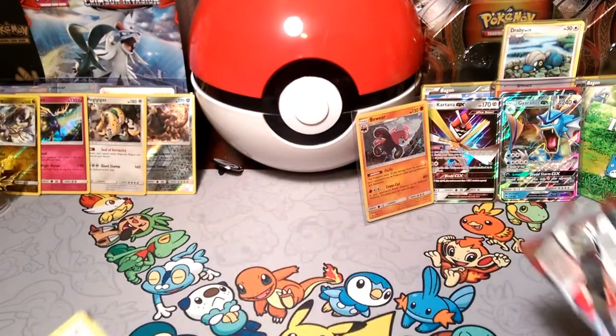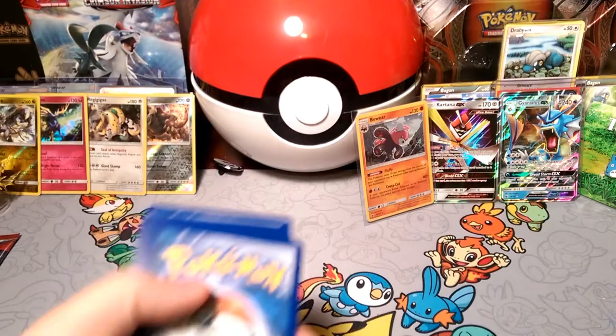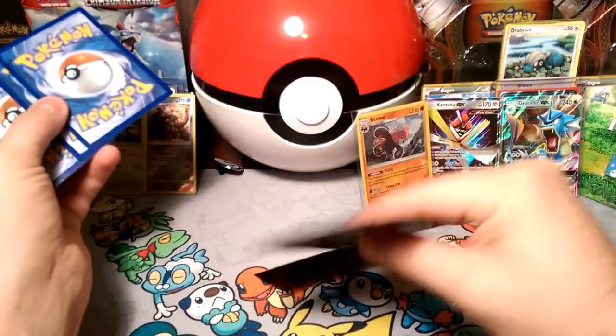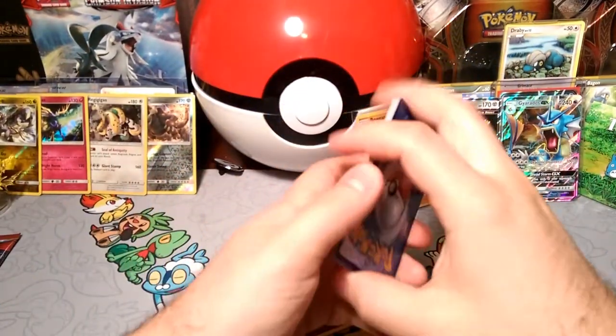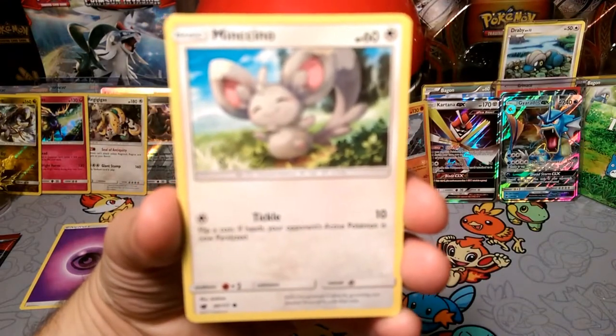We have another Kartana GX pack here, so let's see what we get inside of this one. I believe it is a Friday for me. One, two, three energy — is that metal? Nope, it is psychic. So we're wrong on that one again. Let's see what we get in the pack though.